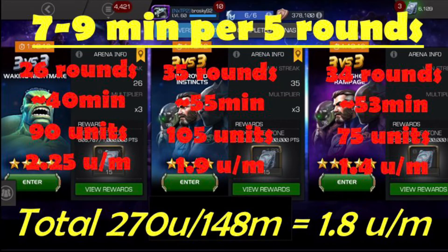Each round takes about one and a half minutes to complete on average — some are one minute, some are two — so about seven to nine minutes per five rounds. In the four-star arena I did 29 rounds, which took about 40 minutes and got me 90 units — that's 2.25 units per minute, a pretty good return. In the five-star arena I did 35 rounds, about 55 minutes, and got 105 units, just shy of two units per minute at 1.9. The six-star arena was 34 rounds, about 53 minutes, and I only got 75 units.